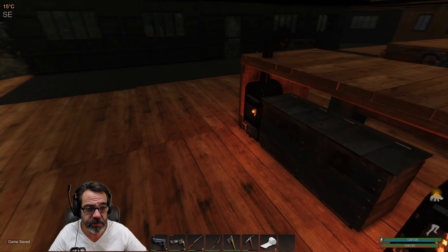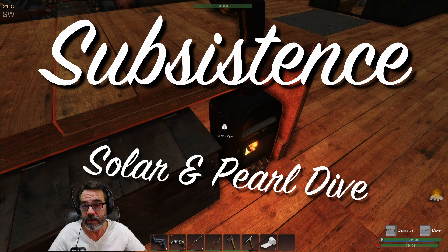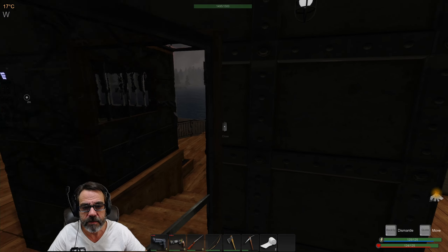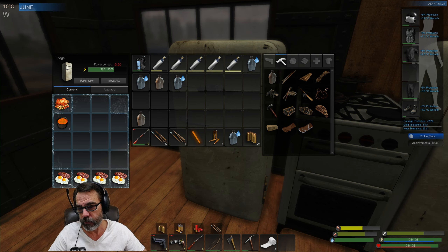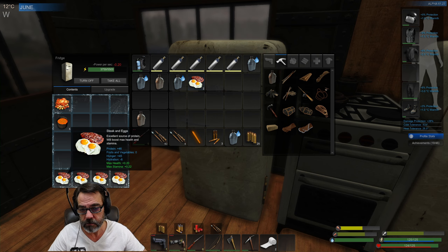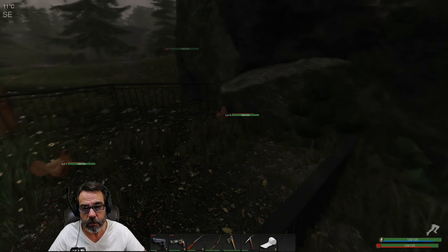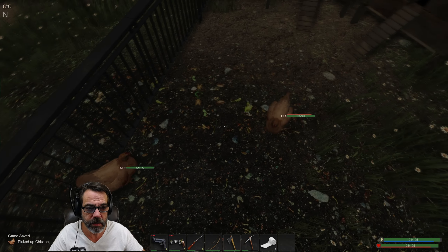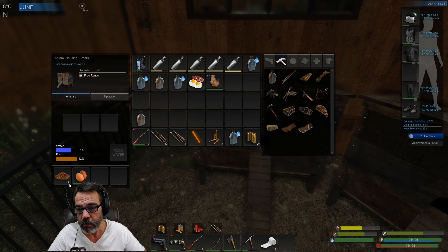Welcome back to Subsistence. We're going to check on our hens — since it's going to be a nasty day out, we'll go ahead and do some pearl diving. Oh, you're ready to graduate? You're 8, 5, 7, and an 8. Five eggs, okay.